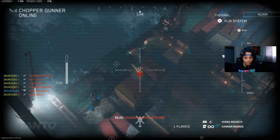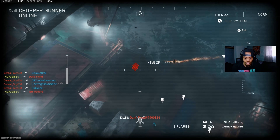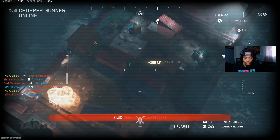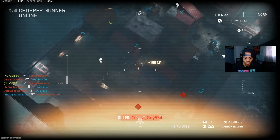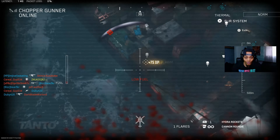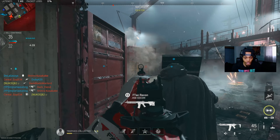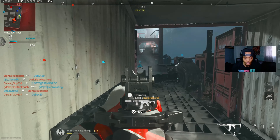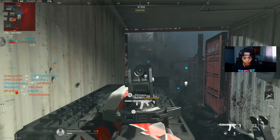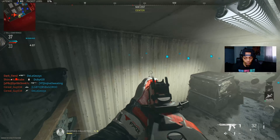I threw a grenade over there just in case. They ain't gonna be happy when I call this in. I gotta use my bounce ability. They're hiding in the container — look at him try to hide in the container. I see him, still trying to hide in there.